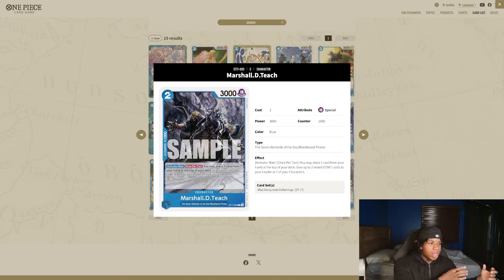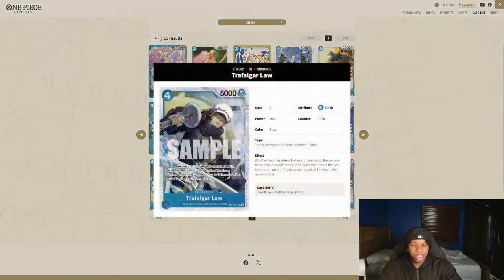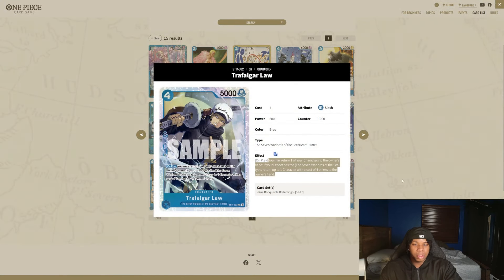This card is also neat because we can potentially loop it — let's say we put Law on the top of our deck, then we attack, play Law, bounce Law to our hand, and just replay Law again. So we can just spam abilities thanks to this Marshall D. Teach. All five of these new cards are just good — they're all just sick. Even the alternate art leader looks sick. I know on TCG Player they ran up the price on that Doflamingo, so this new one looking sick is kind of gas.